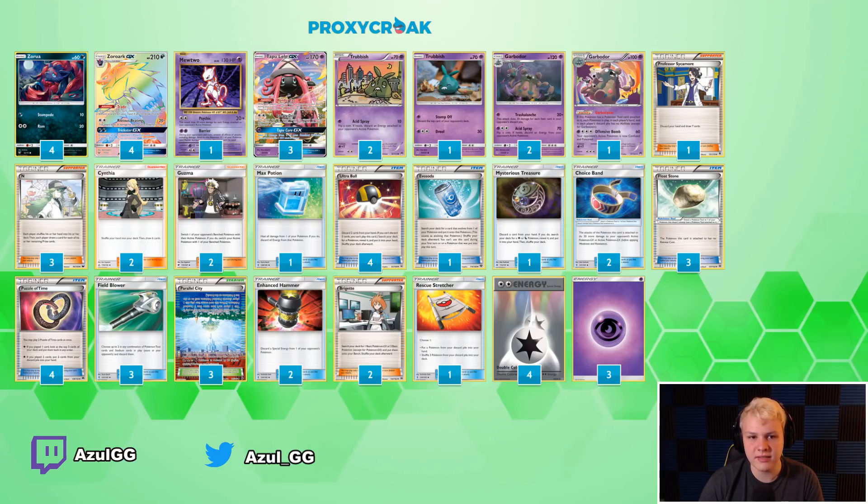Pretty standard Pokémon line overall, nothing too crazy. Mewtwo is probably the craziest thing to see here, but even then that's not that crazy — definitely not revolutionary. I just like Mewtwo. I like playing Mewtwo or Latios; I just think Mewtwo is better. It was definitely way better going into this meta, and I think better overall. It has to be a very weird meta for me to think Latios is ever better than Mewtwo in this deck.